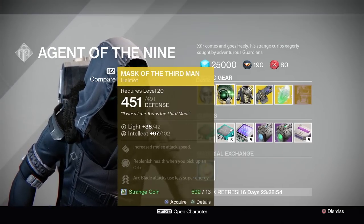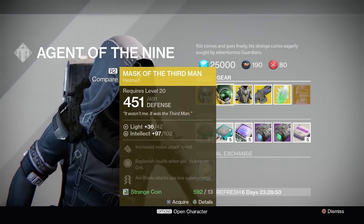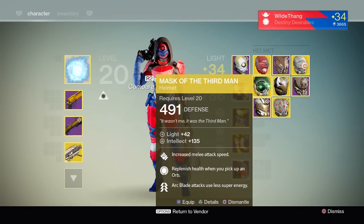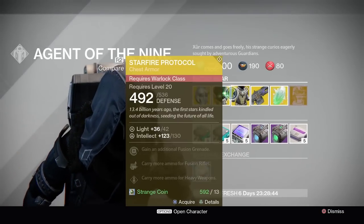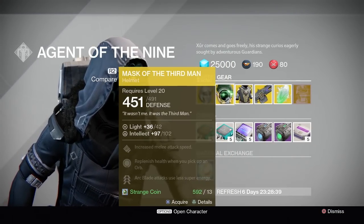The stat roll on the Mask of the Third Man is extremely low. Mine's got 135 Intellect and the one he's selling is only 102, so that's a very bottom-of-the-range helmet unfortunately.